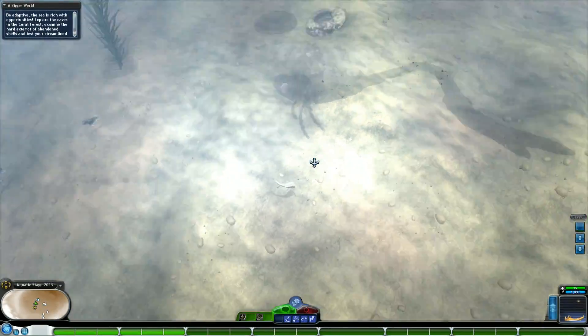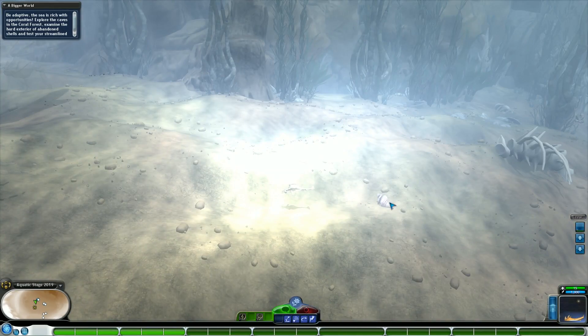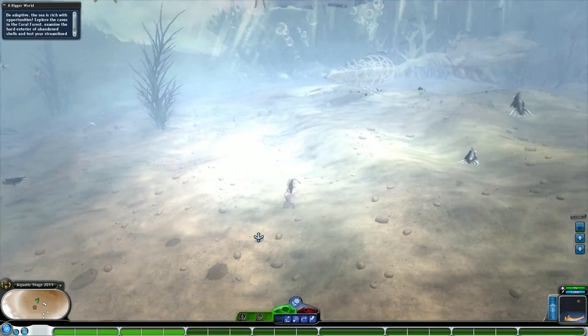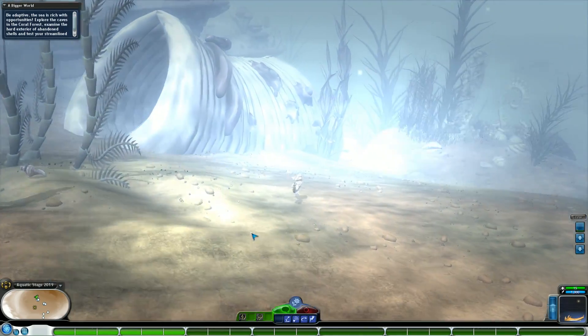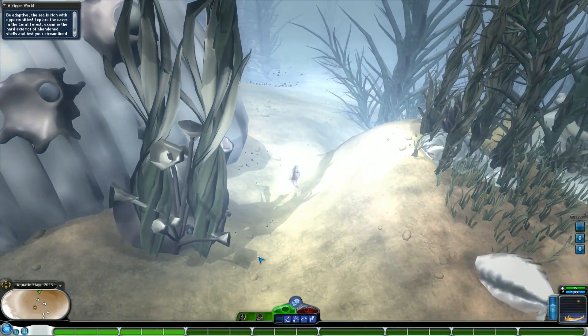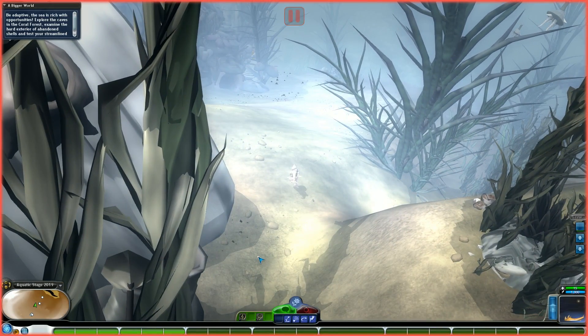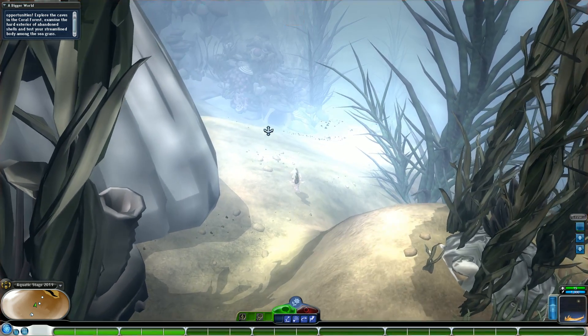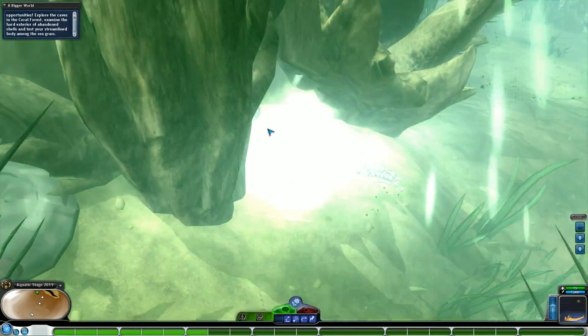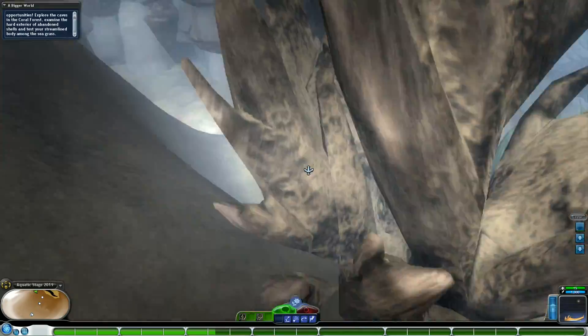Looks like the poor epic died a second time — unfortunately this aquatic stage is vicious. Now that we've finished making our first nest and introduced the player to the concept of making nests, we move on to act three: Be Adaptive. The sea is rich with opportunities — explore the caves in the coral forest, examine the hard exterior of abandoned shells, and test your streamlined body against the seagrass. This objective is both vague and very obvious; it takes a little bit of thinking, a little bit of a riddle.